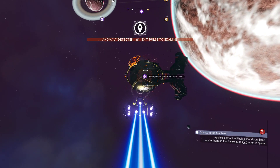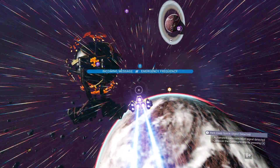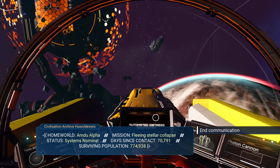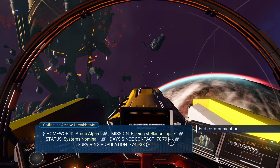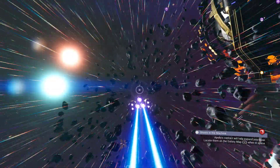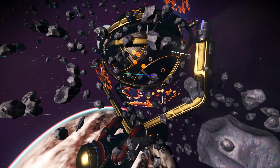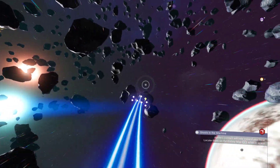What do we got? Incoming message - homeworld Amdu Alpha, mission: fleeing stellar collapse. Status: systems nominal. Days since contact: 70,000. Surviving population: 774,000. Wow. Let's come over to the sunny side - it's not going to be easy to get a picture with all these asteroids. Way too many asteroids. It's already all the way out there.